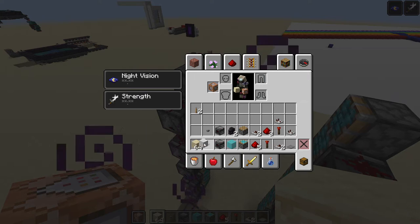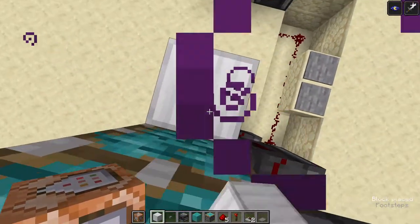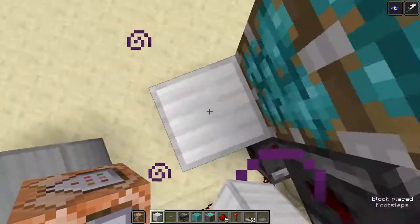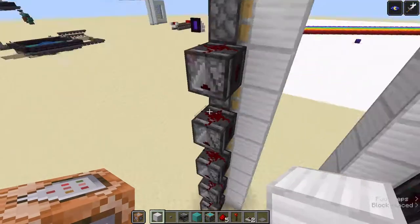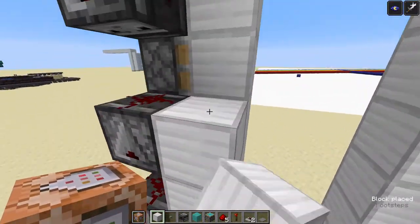Now you're going to put in the blocks. You can do this really whenever you want — you could have done it first — but it's easier to do last. Just place in all the blocks that are going to be the actual door, just like that, and then you can make a door frame of some sort.